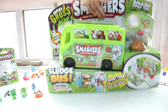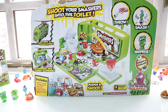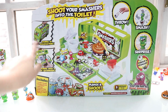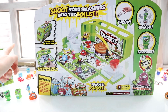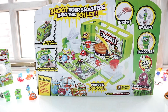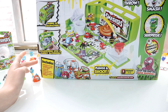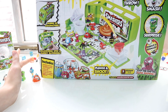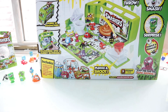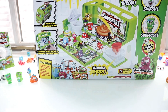On the back it has a bigger picture of what can go on inside the bus. It shows that it can store up to 50 characters and it transforms into the bathroom. Down here it says it includes one exclusive smasher, one exclusive smasher in an eyeball - so that's two exclusive smashers - a sludge bus, a collector's guide, an instruction manual, and six hidden smasher's eyeballs. So let's go ahead and open it.